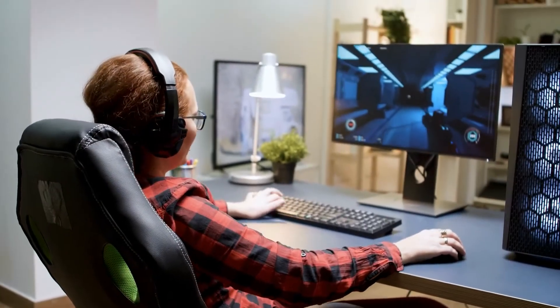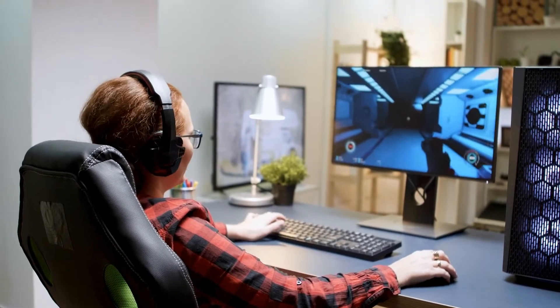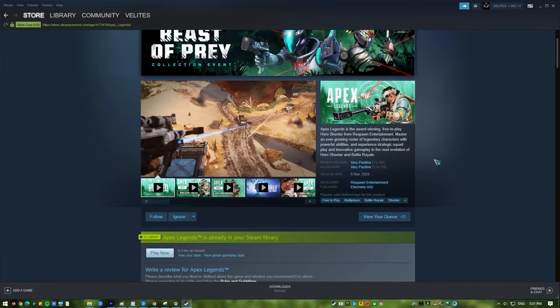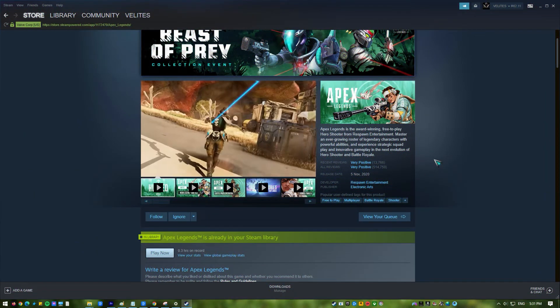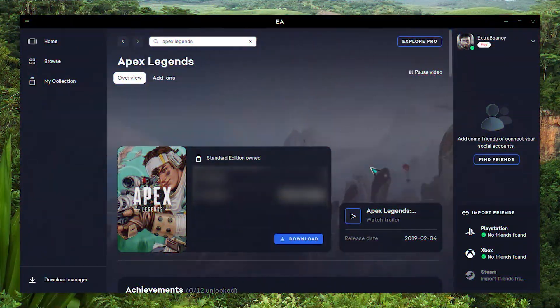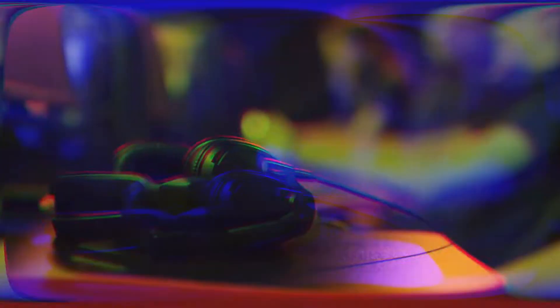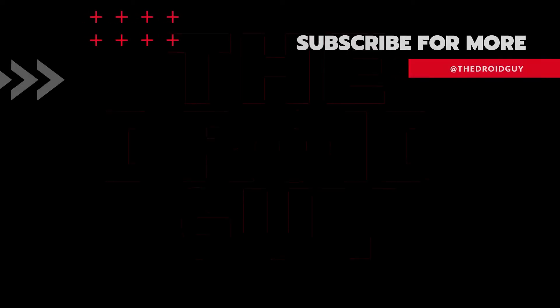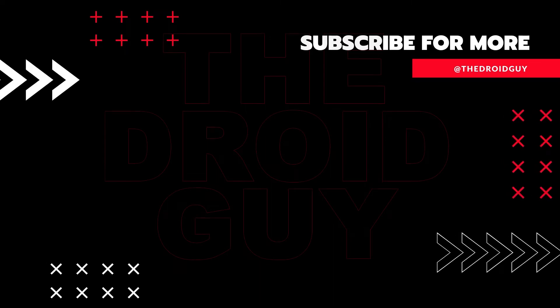Lastly, try playing the game on a different launcher. If none of the earlier solutions have worked, try using a different game launcher, as the error might only occur in certain launchers. For example, if you get the error when playing through Steam, try playing it through the Origin launcher. If you found this video helpful, please leave a like or comment, subscribe to our channel, or share this video with your friends.